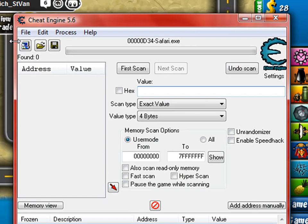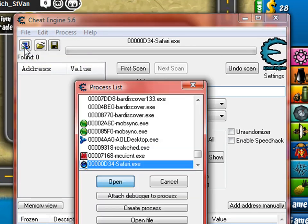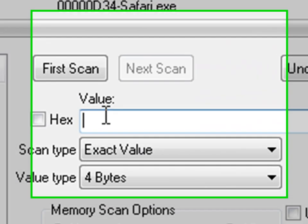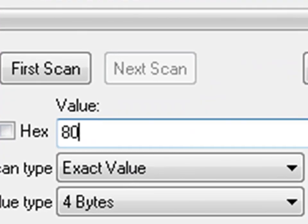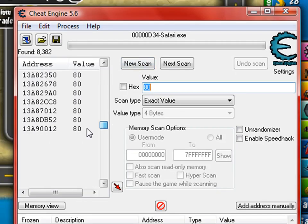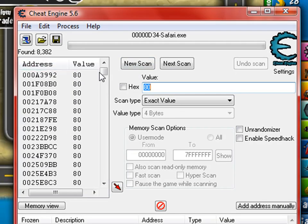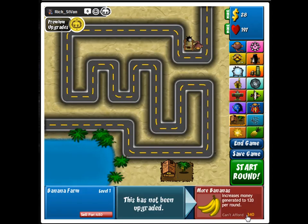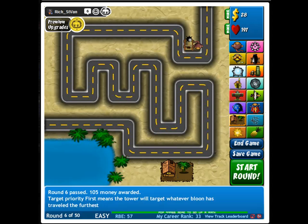Now go to Cheat Engine, press the computer icon, and go to Safari or whatever browser you're using. Open it and for the hex value type in 80, because that's how much money you get every round from the banana farm. Press First Scan and all these values will pop up — we don't want those.